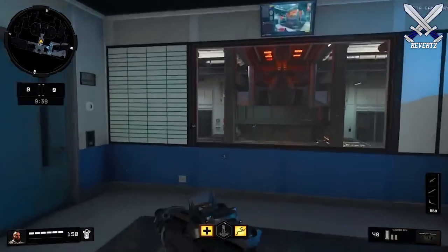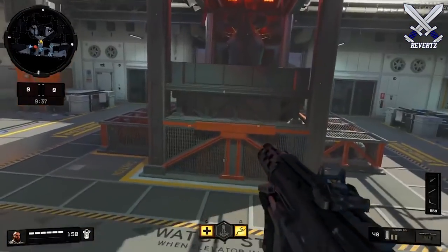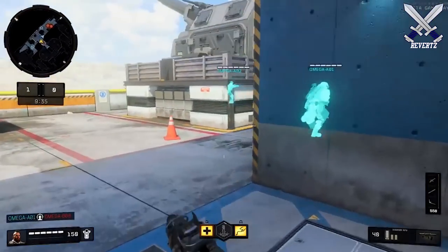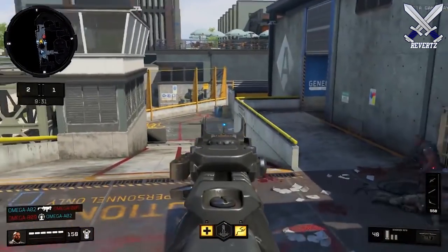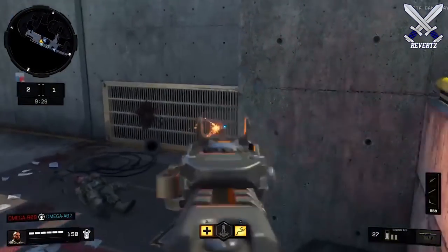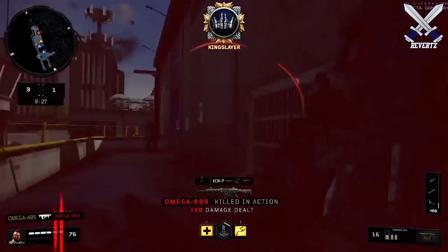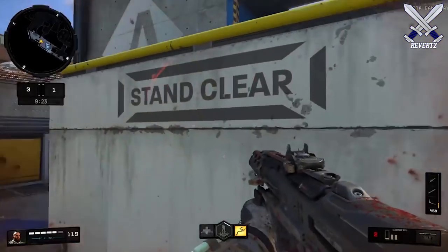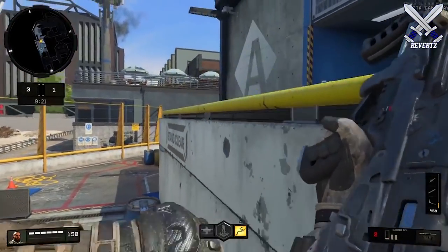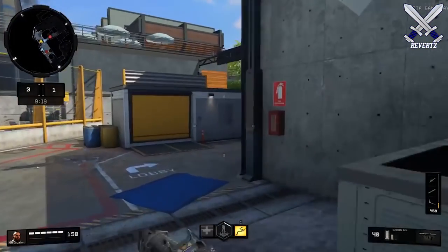Now onto the new map — Arsenal does appear to take place in a futuristic factory facility. The colors do not really stand out to me as all that vibrant; they are kind of dull and gray looking. To me that isn't a big deal honestly — map aesthetics don't really play a huge portion into what makes a map great. I mainly like maps that have good traffic flow and are pretty fun to move around with some decent choke points.